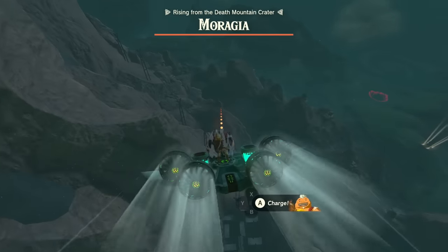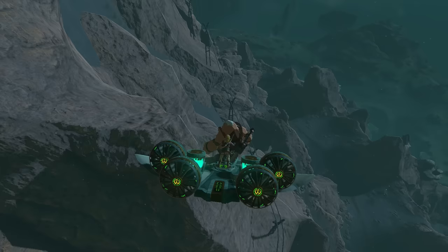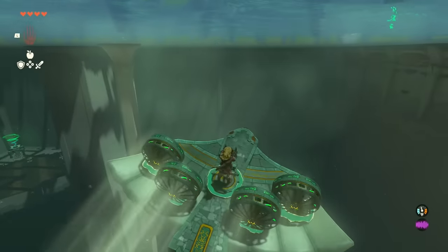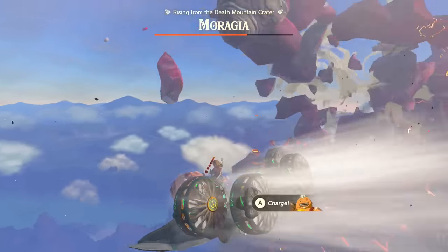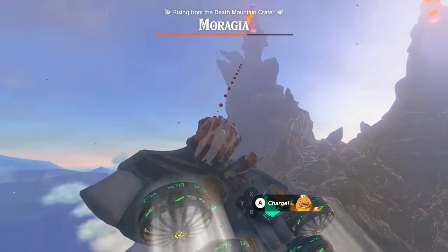The trade-off is that these wings are each limited to a single area. For example, if you try and escape the Moragia boss fight, you'll be met with a message from Yanobo telling you to turn back. And with shrines, well, that one's self-explanatory. There are currently no known ways of bringing these wings outside of their respective areas. Looks like it's another dead end.